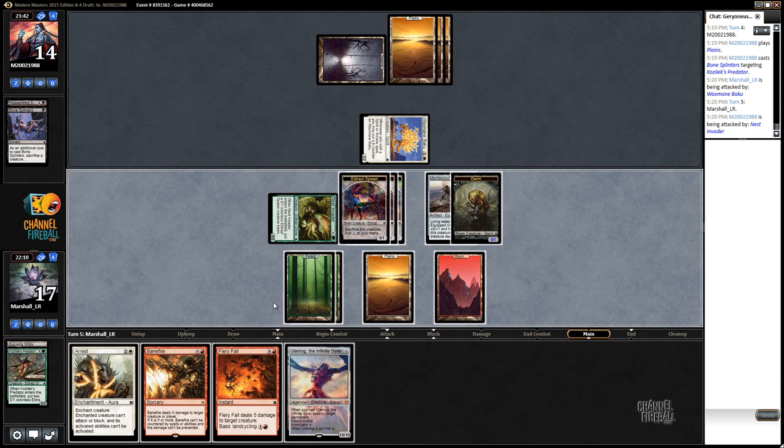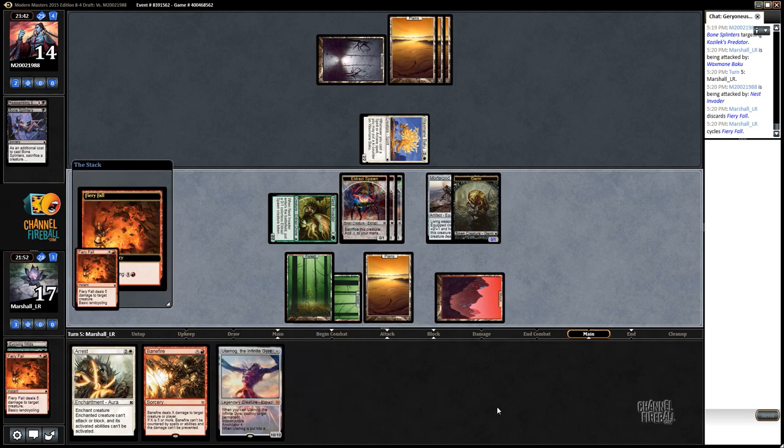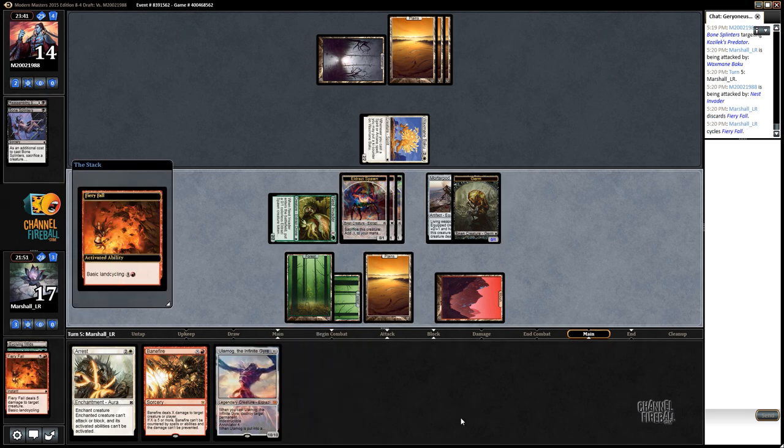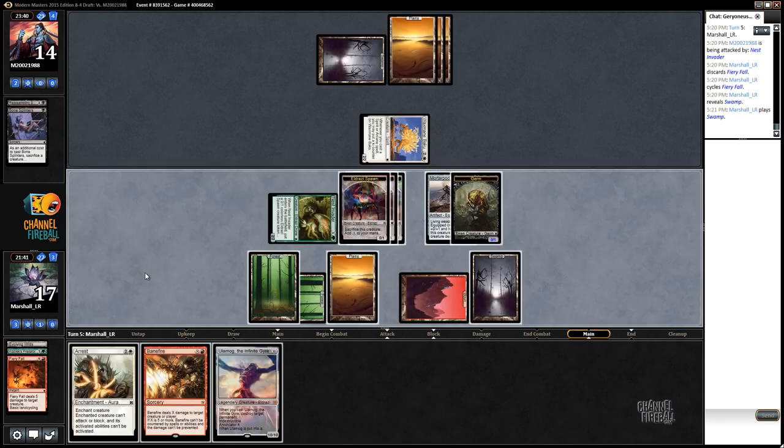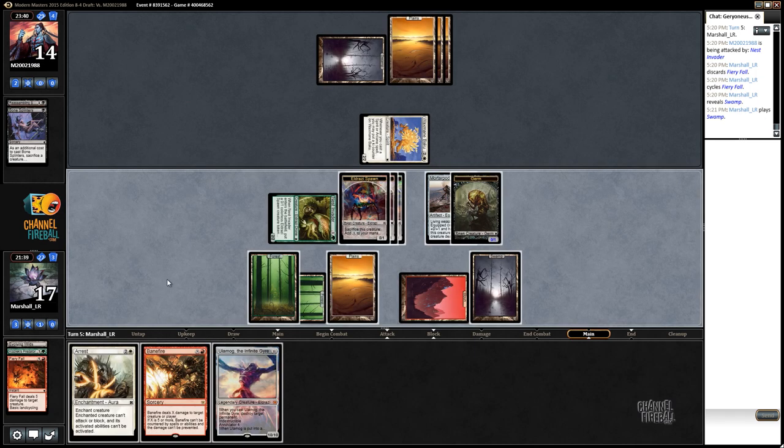He's at 14. I've got eight mana available. I think I'm just going to go ahead and cycle this Fiery Fall, keep things moving forward mana-wise. That sets me up for Bane Fire for seven as it sits, plus I can do eight, so I've got my opponent down to effectively six here.